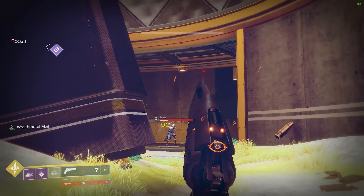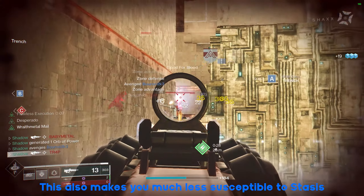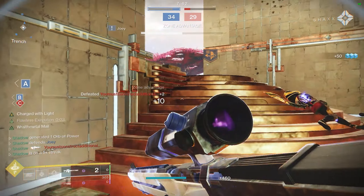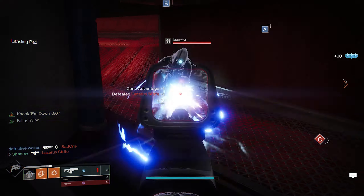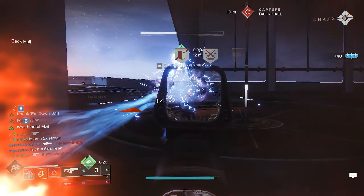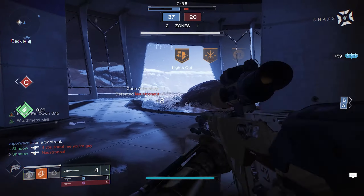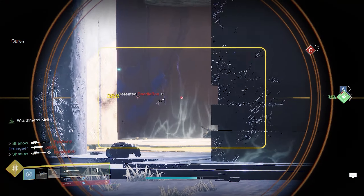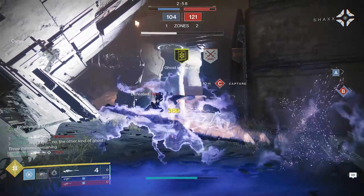I can regenerate my health and find another angle to take up. I like to think of this tip as forcing your opponents to play on your terms so that you control the engagement. When you're the one in cover, you get to control when the gunfight starts and when it ends, and that power gives you a massive advantage. Resist the temptation to go out in the open and play into your opponent's hands — instead force him to take a gunfight on your terms. This can take a bit of patience and may translate to a slightly slower playstyle, but you'll be a far better overall player.